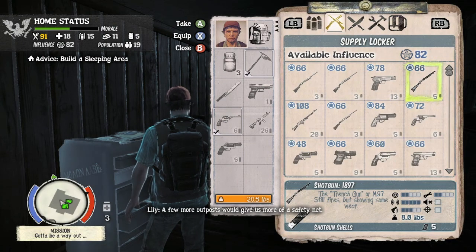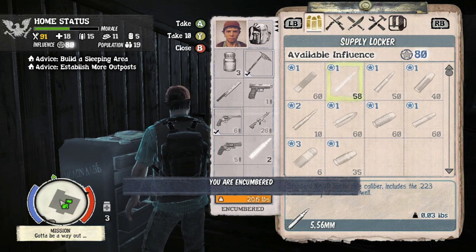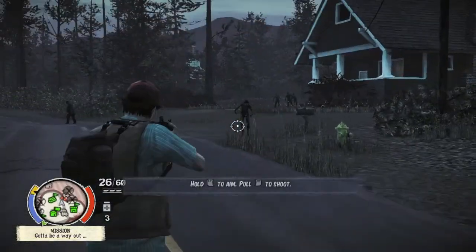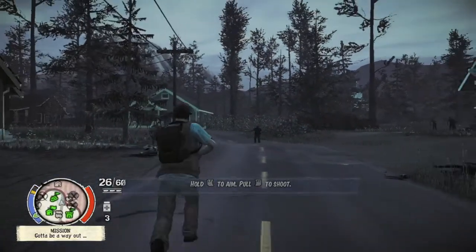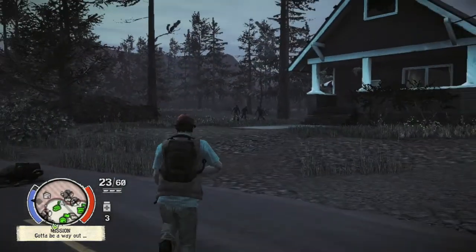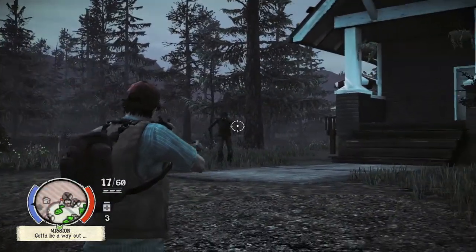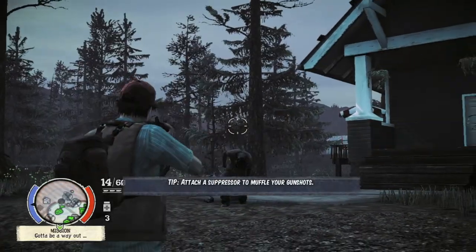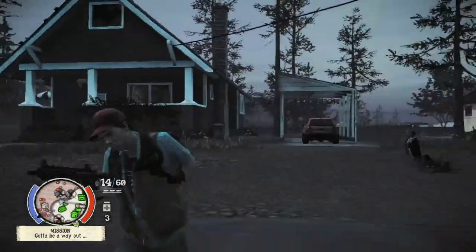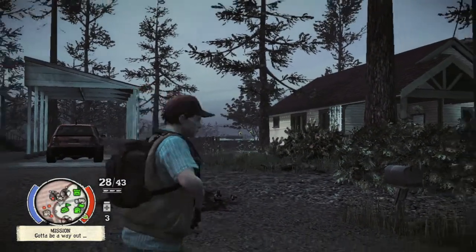The next challenge is to get 50 assault rifle kills. Assault rifles are a little rare, but if you've been unlocking characters and doing New Game Plus, you should have unlocked some characters with an assault rifle. Don't get confused with an SMG or an LMG — those are completely different weapons. An assault rifle is labeled as such. A cool thing with assault rifles is if you hit A, you will switch to single-shot mode. Instead of shooting it like a machine gun, you shoot one bullet at a time, which is an easier way to save ammo.